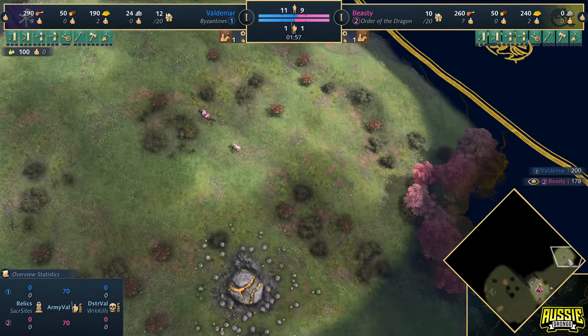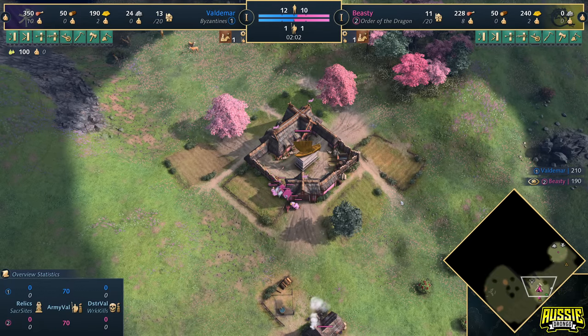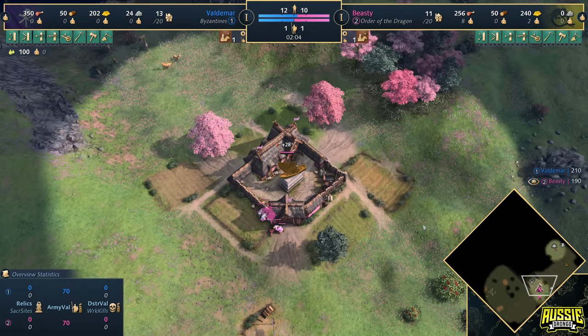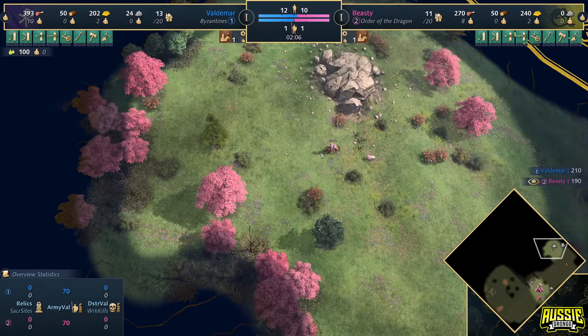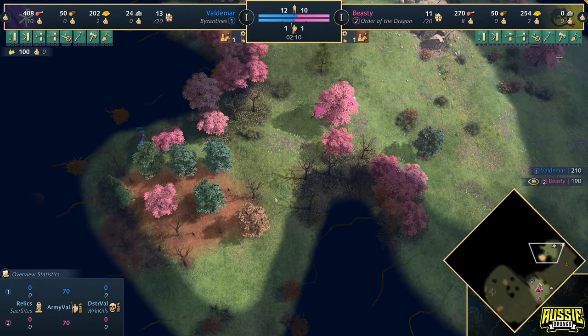Everything is bigger for this civilization — bigger spearmen, bigger horsemen, bigger knights, bigger Landsknechts, bigger everything. But keep in mind their landmarks are slightly different. Three of their landmarks are different, and three of their landmarks are the same.